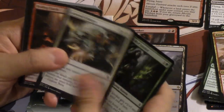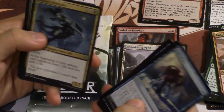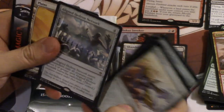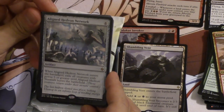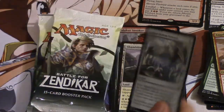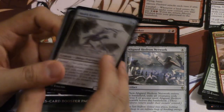Inspired Charge is really good. Evolving Wilds is back. Emissary is interesting. Pilgrim's Eye again. Aligned Hedron Network — let's look at this: whenever Aligned Hedron Network enters the battlefield, exile all creatures with power five or greater until Aligned Hedron Network leaves the battlefield. It's a Wrath effect for four mana. It is limited to power five or greater, so it seems okay.